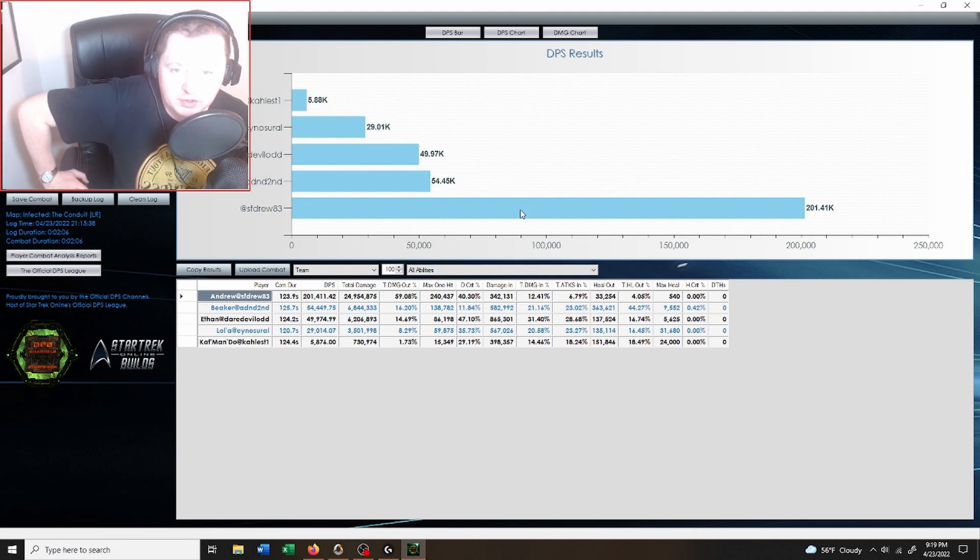We're here with the parse and it looks like we did about 200k, which is almost exactly the same as we did with the Legendary Scimitar — a ship a lot of people would probably consider better, including myself. When you consider this had a 4-4 weapon layout with beam arrays and the Legendary Scimitar had a 5-3 with cannons, pets, and everything, and we even put a few silly fun things on this build, I would say this is actually a better result even though it's a few Ks short of what we got last time.